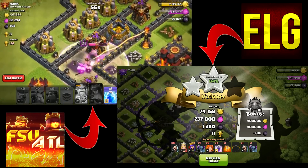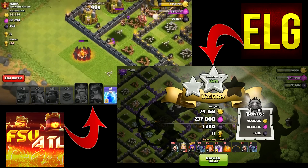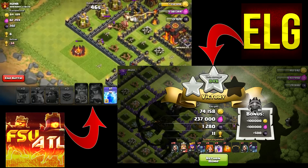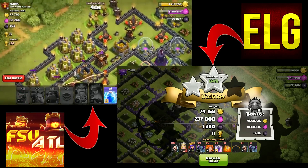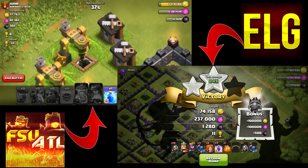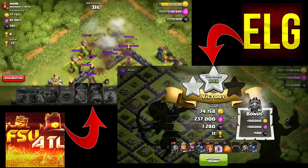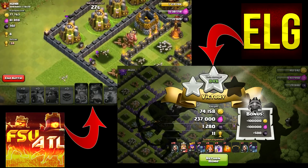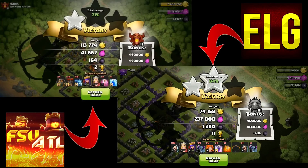I spot a single-target inferno — not great. I use archers around the outside to chip away at builder huts, grabbing a couple extra percentage points. I hit 70 percent and then 71 percent to finish my raid. FSU closes out at 84 percent and takes the lead. It'll be close — FSU has a real chance to come back on his channel's second attack.